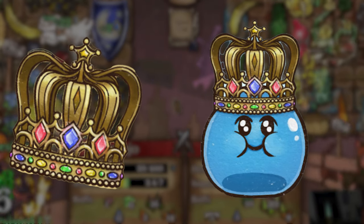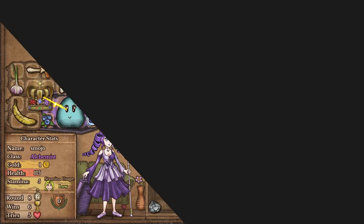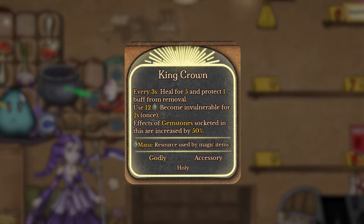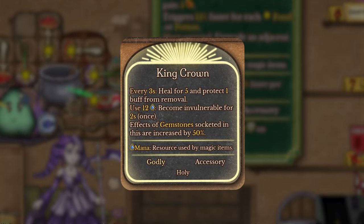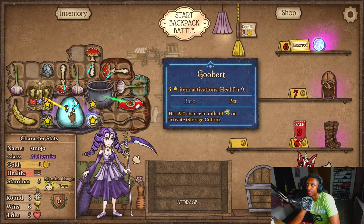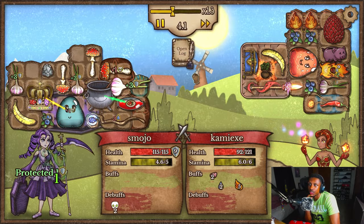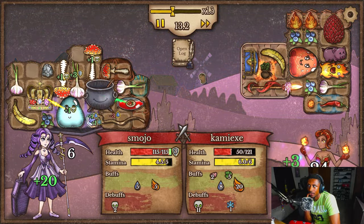Finally, we have the King Crown and the King Goober. The King Crown is made from the Glowing Crown with a Box of Jewels, and combining that with the Goober gives you the King Goober. The King Crown heals you for 5 every 3 seconds and protects 1 buff from being removed, along with the base Glowing Crown stats — invulnerable for 2 seconds at the cost of 12 mana. The gem slots have a 50% increase to their effects, and this item has 2 gem slots, which is pretty cool. I do feel this item is a little underwhelming considering the cost to make, and once combined you no longer receive jewels, but my favorite part is the increased effect of jewels inside the armor slots. I still don't think the item is worth 18 gold, but I like the new mechanic and think it's awesome to introduce into the game.